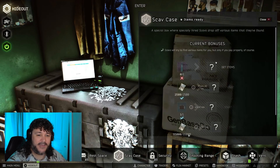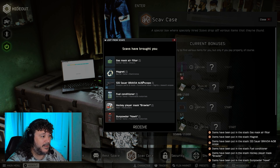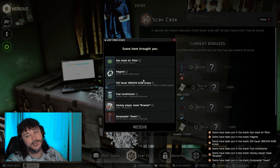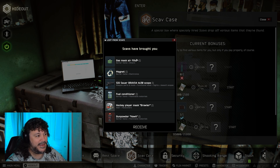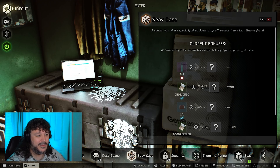All right guys, time for the next scav case. Popping it open — this one wasn't that great. Gas mask, Magnet Bravo — we can sell the Bravo for a little bit. Fuel conditioner — I need one of those actually. Hockey player mask, we'll sell it. Not the greatest — we'll start another one.